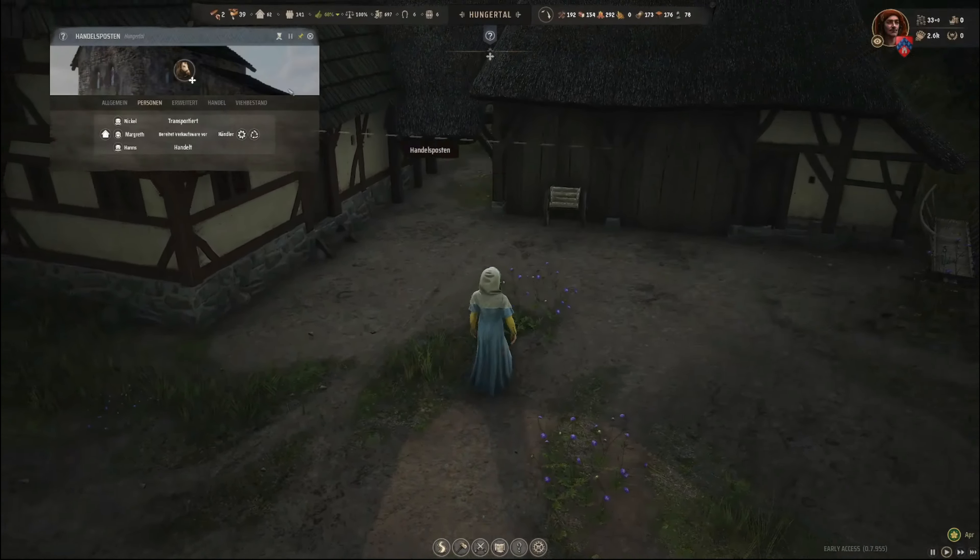Lebensmittellager, großes Lagerhaus. Wo ist denn mein Lebensmittellager? Ach, hier – 37. Das ist ja eigentlich kein Thema. Da müsste ja eigentlich nur vom großen Lagerhaus beziehungsweise vom Speicher die Nahrung abgeholt werden. Der Speicher ist ja nicht voll. Wir brauchen auf jeden Fall noch mehr Familien. Ich kann auch kein Zusatzhaus mehr anschmeißen hier.